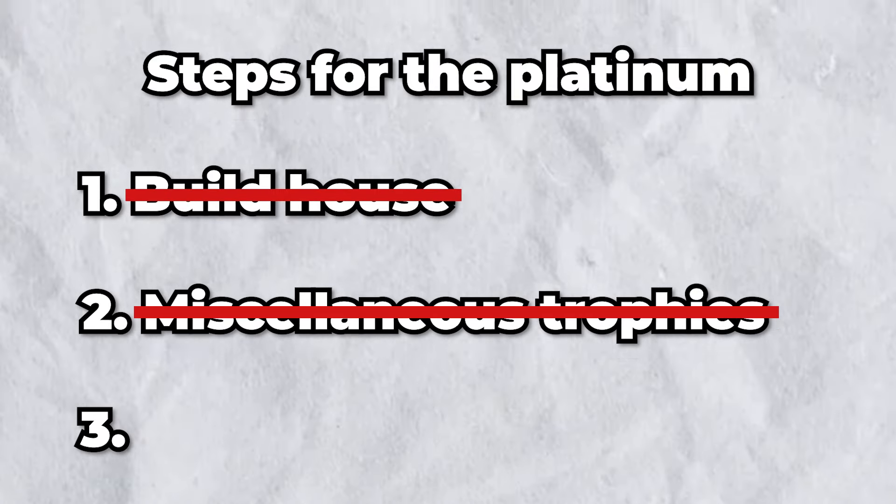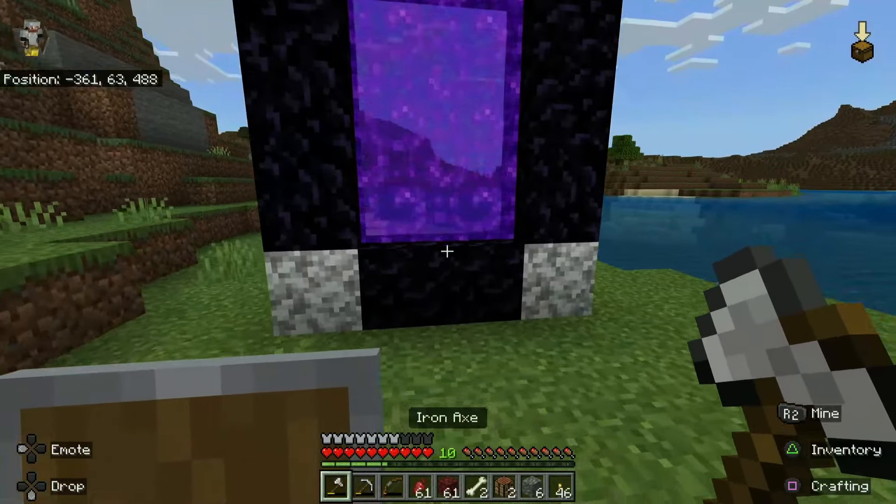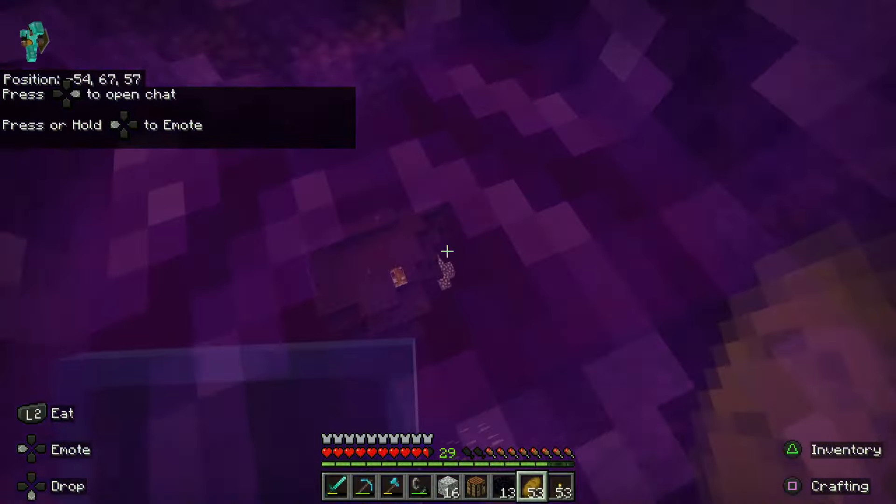So with that, I've crossed off the second step of the platinum trophy. Step 3 is to beat the ender dragon. But first, I need to get the resources to fight the ender dragon, and to do that I need to head back into the nether. I wasn't trying to recreate what happened last time in the nether, so I went with iron armor and tools.